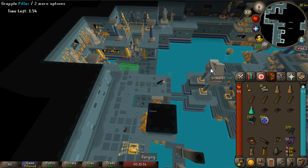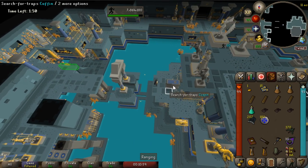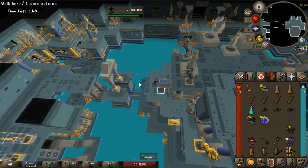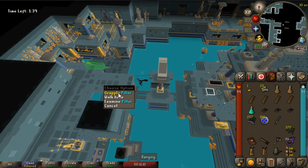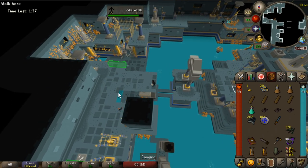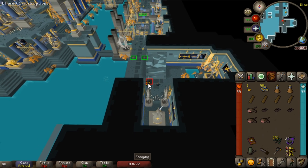Moving up to this section, click the first grapple and your character should path — do it from really far away. On your way back, loot and click the same grapple from the white square I have marked. If you don't click from there, your character will walk down and sidestep, wasting time. So definitely go from the white mark.